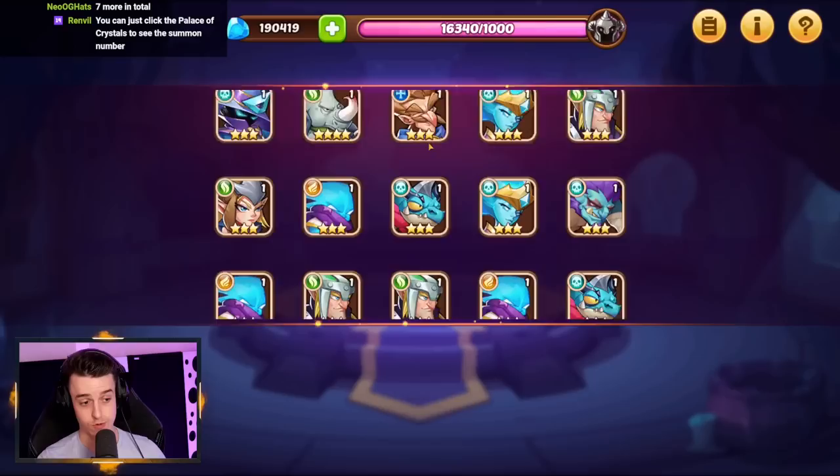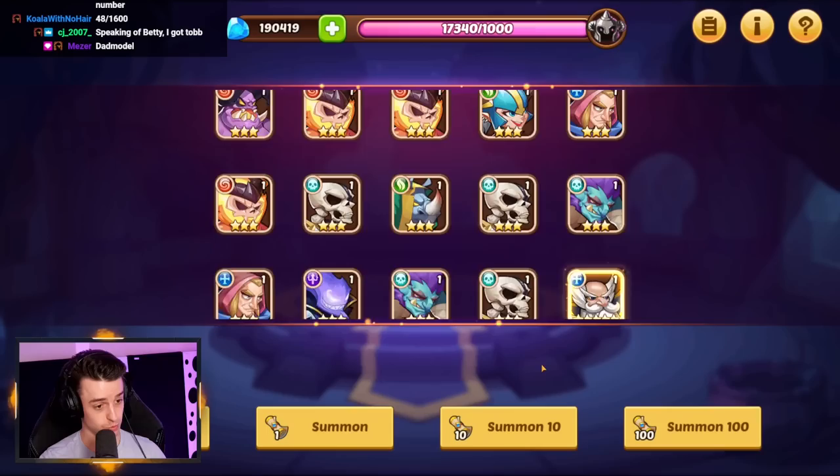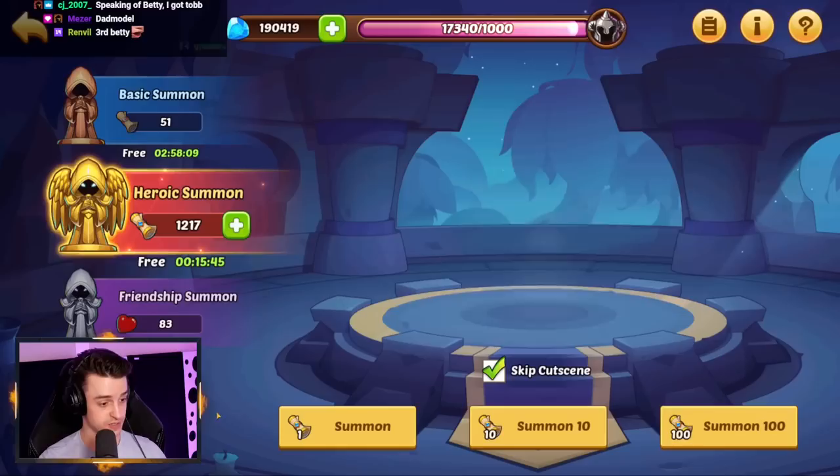Next batch — wow, Honor Guard, Asmodel, that's a light hero, very helpful. Anything else? There's another Betty, there's a Corpse Demon, a lot of Bettys today, and an Ormus. That was quite a lot of five-stars — one, two, three, four, five. Nice. We've got 300 left to do — let's do this.